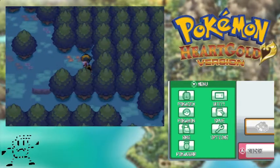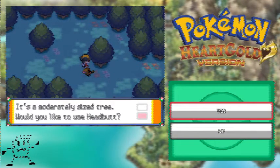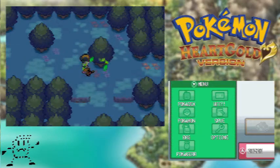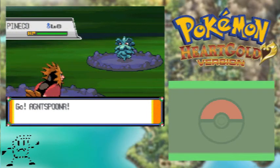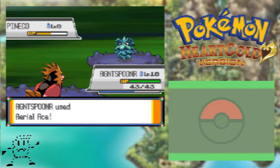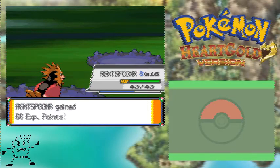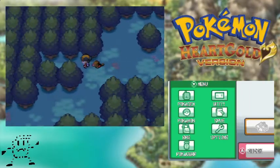Oh man, found an Ether — hell yeah! I'll use these lone trees here to demo what Headbutt is all about. If you walk up to any tree that looks like this and you have a pokemon with Headbutt, it works just like a field move or TM — you can smack the tree with it and if you're lucky you'll find a wild pokemon in the tree. And talk about lucky — we found a Pineco! They're Bug types for some reason. They say they're bagworms, but they're freaking pinecones — make them Grass type, it's stupid.